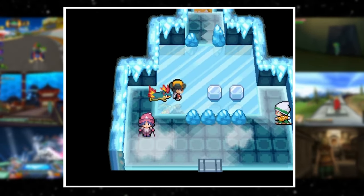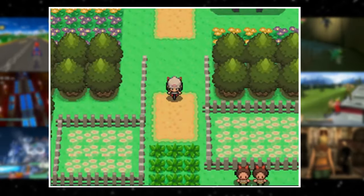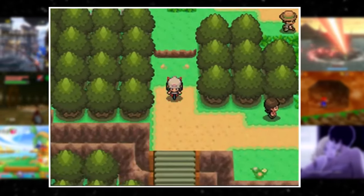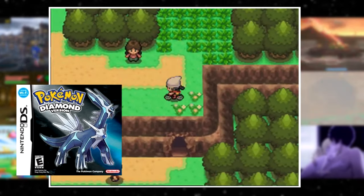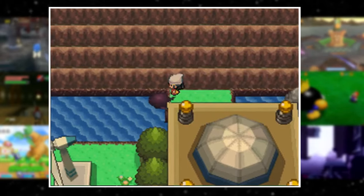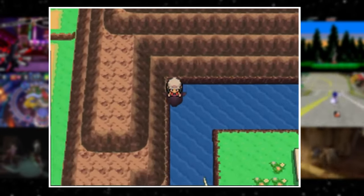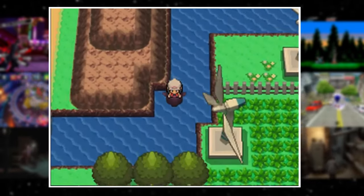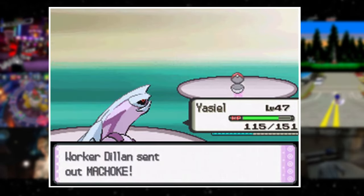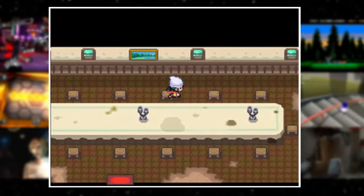Since the DS onward had a system clock for reference, Pokemon really started to get creative. One of the most intriguing features was discovered from looking at Diamond and Pearl's source code. If you play the game on the anniversary of a tragedy like 9/11, all Pokemon spawn rates decrease by 10% across the entire game. For some reason, this also happens on January 1st.